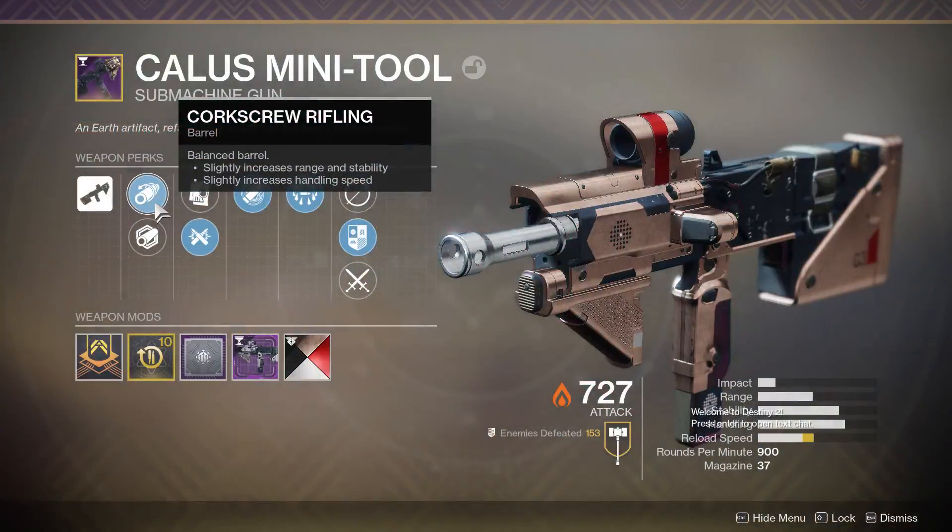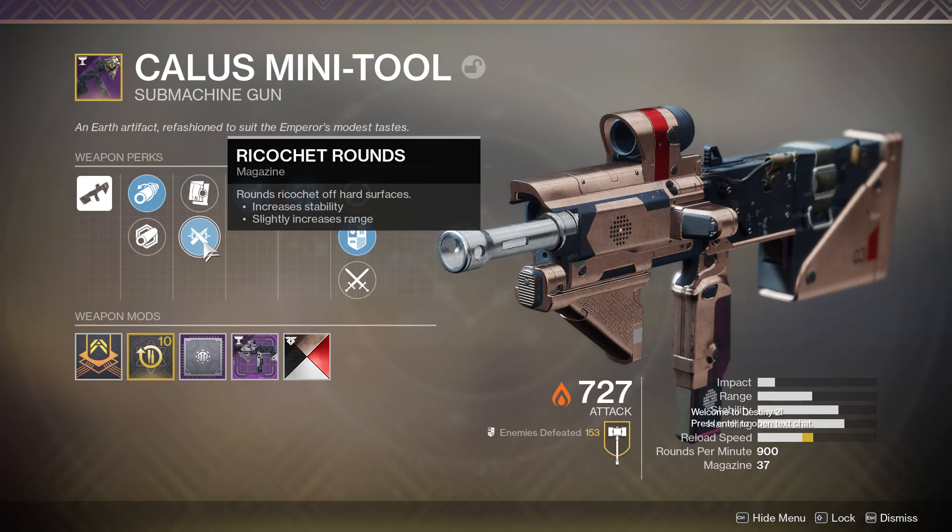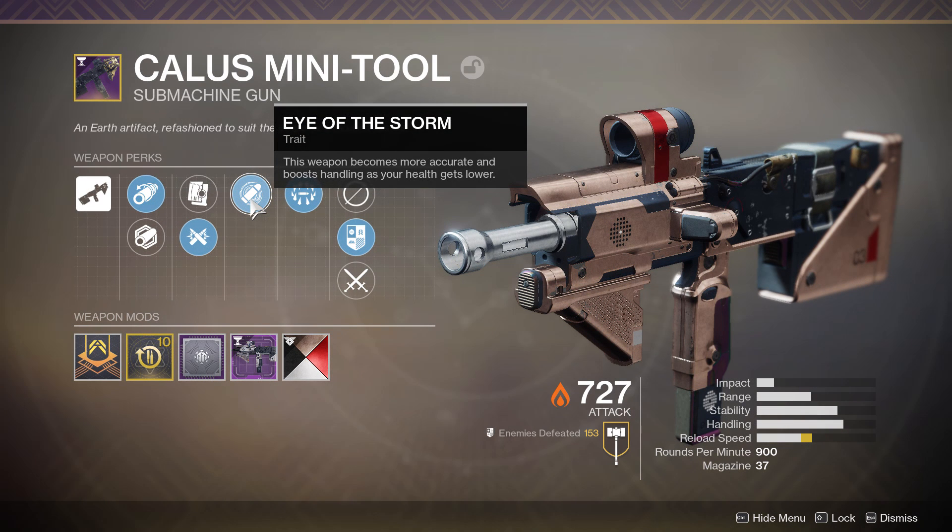First up, this roll right here comes with Corkscrew Rifling, Ricochet Rounds, Eye of the Storm for that increase in accuracy and handling when you're low on health, and Surrounded.